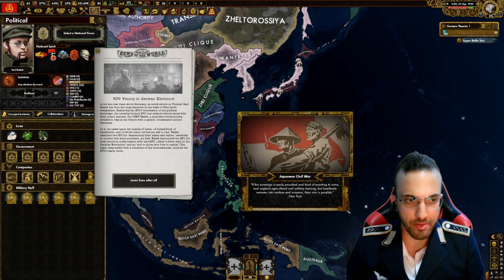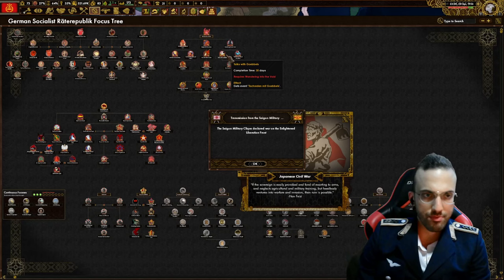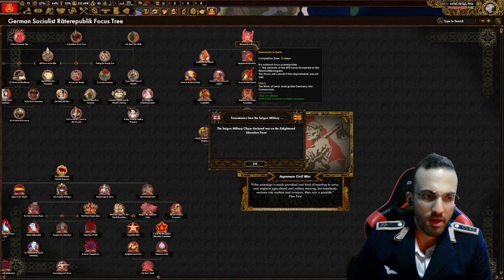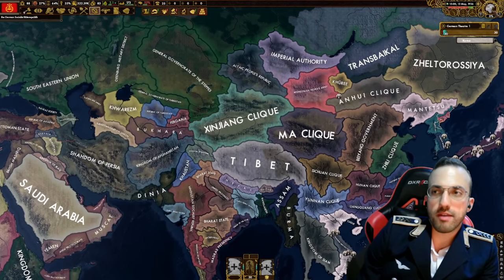I really like these pop-up events - well done to the mod. We now have a completely new focus tree. The Leninists in Berlin - Karl Radek will guide Germany into communism. Looking at Korea, there's a Kingdom of Korea, a Korean Republic, and a Korean People's Republic. World danger is still at zero.